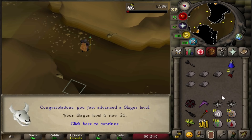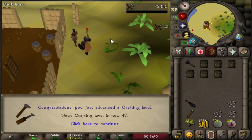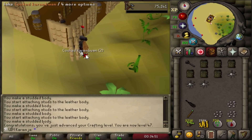20 Slayer guys - 13 levels to go. I can now kill rock slugs. Look at that guys - 47 crafting from killing steel dragons. I can now make snakeskin vambraces - a free crafting level just from steel bars. Pretty nice, I'll take it.